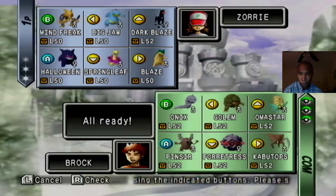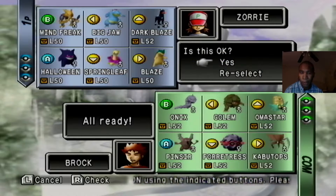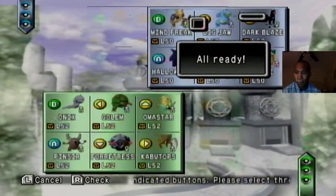What I want to do is start off with Springleaf in case he sends out Onix, Golem, Omastar, or Kabutops. Big Jaw to back that up, and then I think we'll go for Dart Blaze to cover the bugs. So without further ado, let's go.